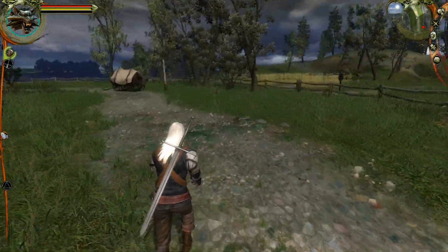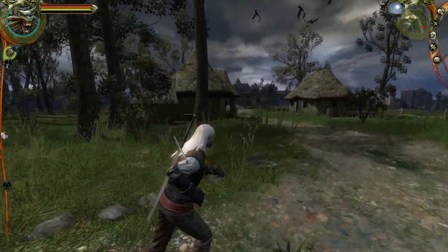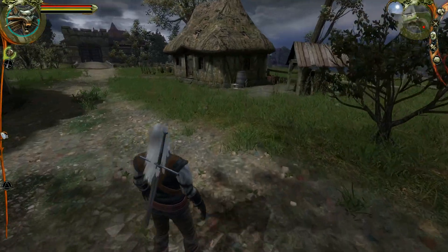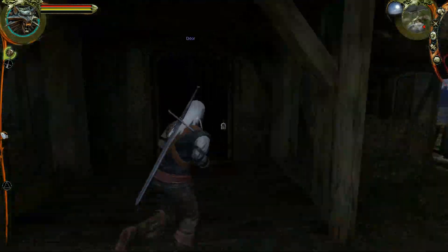There might be something locked over here — it looks like we have quite a number of huts over here. We're way towards the top of the map, kind of at the outskirts of Vizima, but it looks like there are only two huts. We'll check these two out real quick and see if we can find something useful.